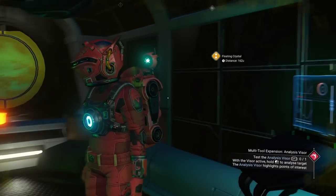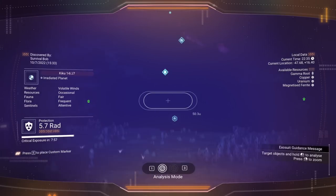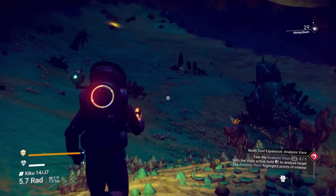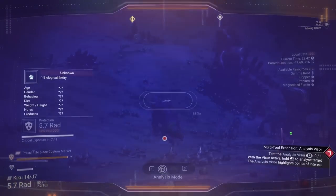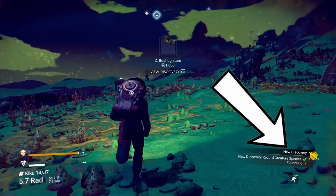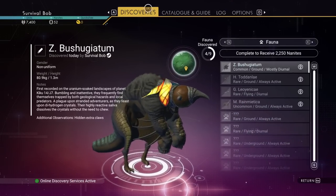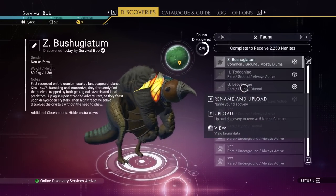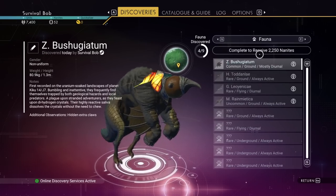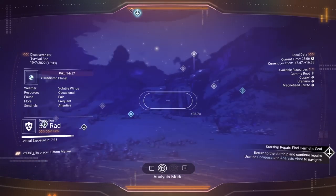A couple things of interest: we've got floating crystals over here, and I also saw an unidentified building. There's the unknown building - I'm going to go ahead and mark that. I cannot mine those floating crystals yet. I can scan that creature though. At the bottom it said I've scanned four out of nine animals. In the discoveries tab you can see how many are on this planet. There are nine, and I've got four of them. If I get all nine, I'll get a 2,250 nanite bonus - that's a great boost early on.